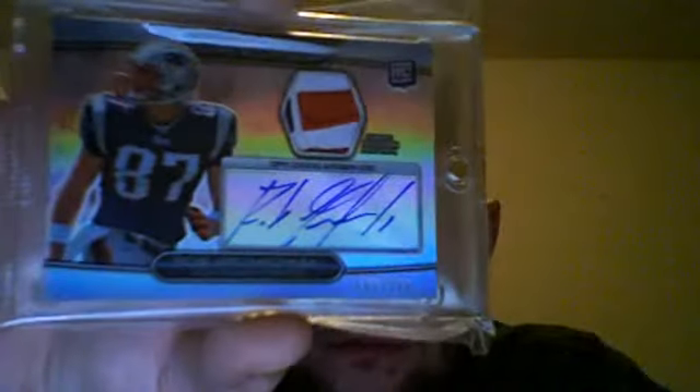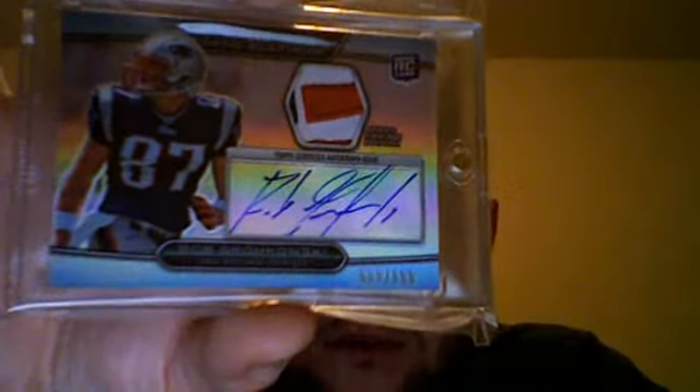Three color Rob Gronkowski — this is a logo patch, part of the Patriots, the Patriot head, number 608 of 800. That's where the red comes out of the blue.